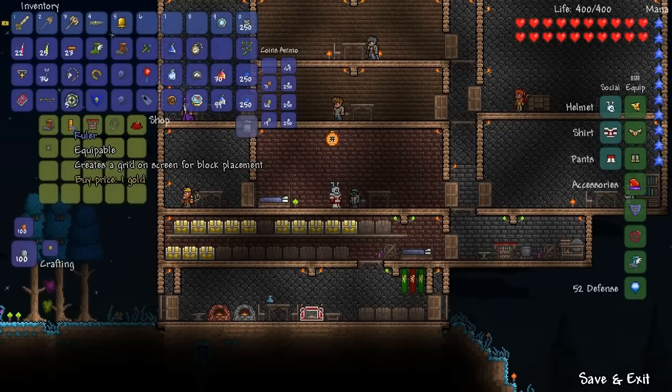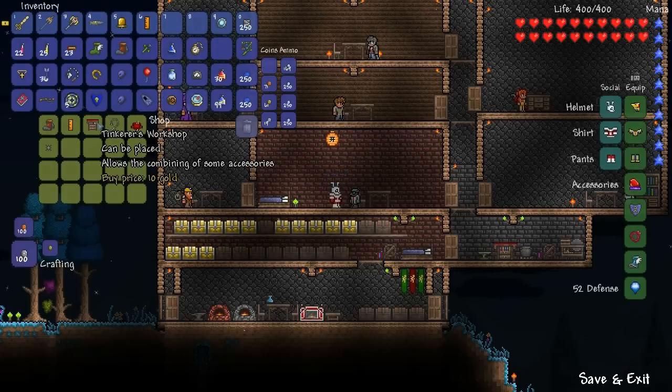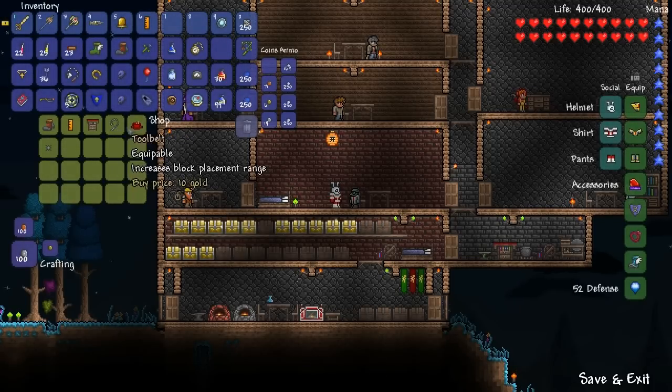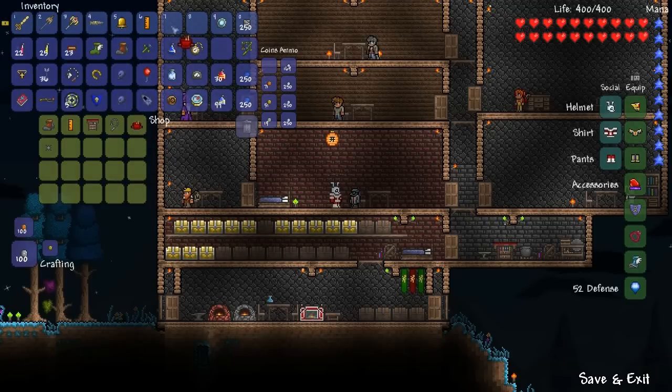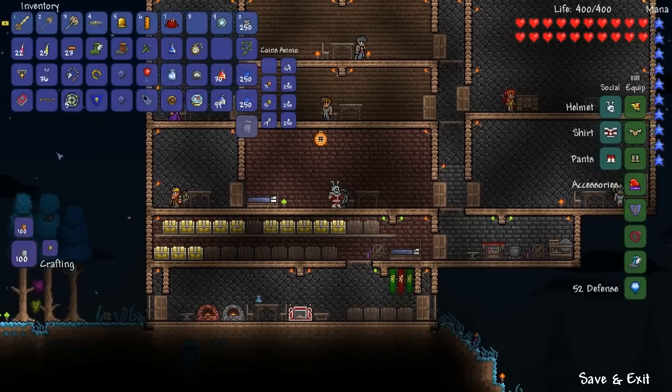The ruler creates a grid on the screen — I'll buy that to show you. The tinkerer's workshop I'm not going to buy because I have one already. The grappling hook lets you get one a little easier — you don't have to hunt piranhas, not that it was too difficult. And the tool belt increases block placement range.